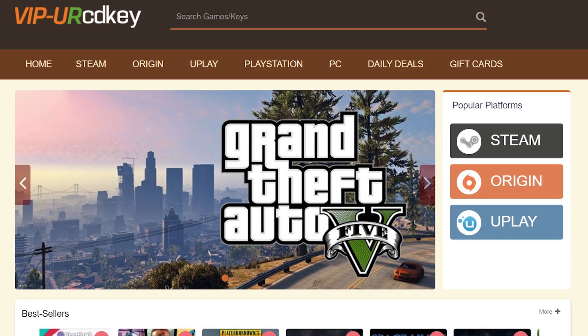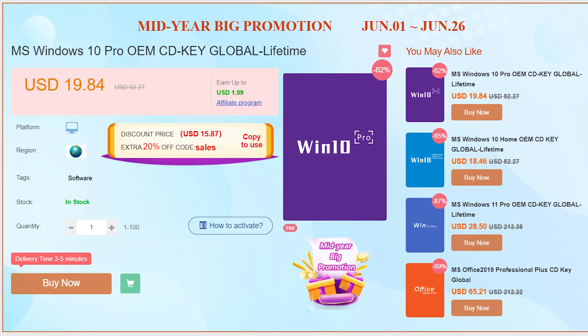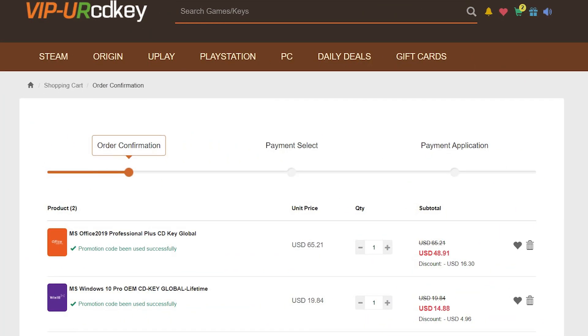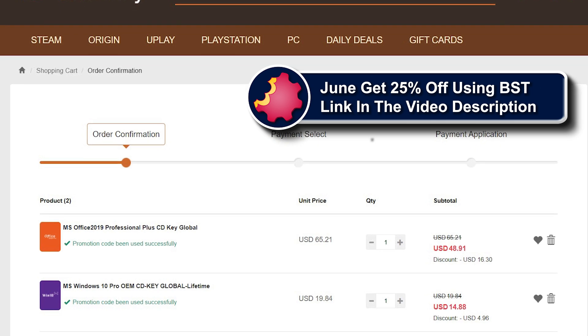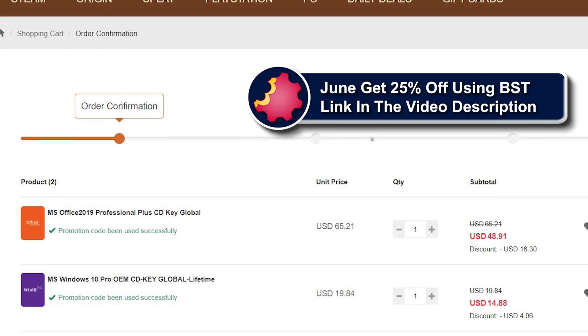URCD Keys is the best source for genuine Windows 10 and Office Professional product keys that work the first time, every time. Get 20% off normal prices using our discount code BST for Bite-Sized Tech — link in the video description below.